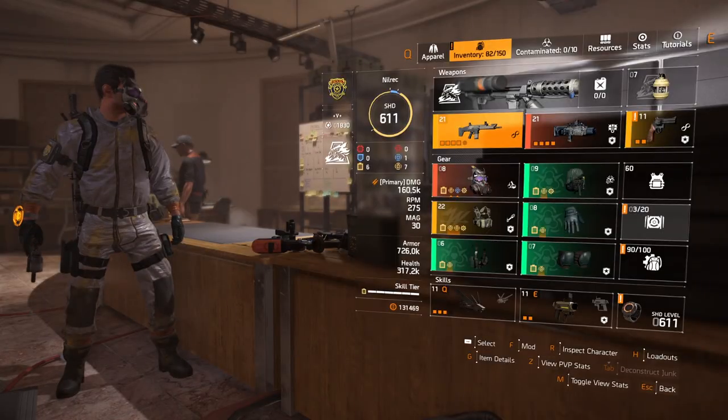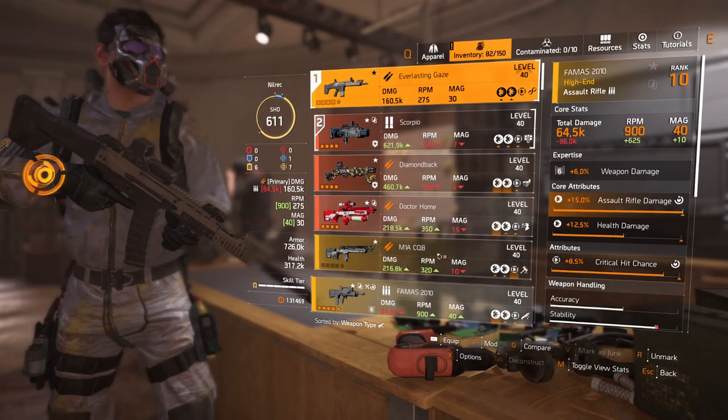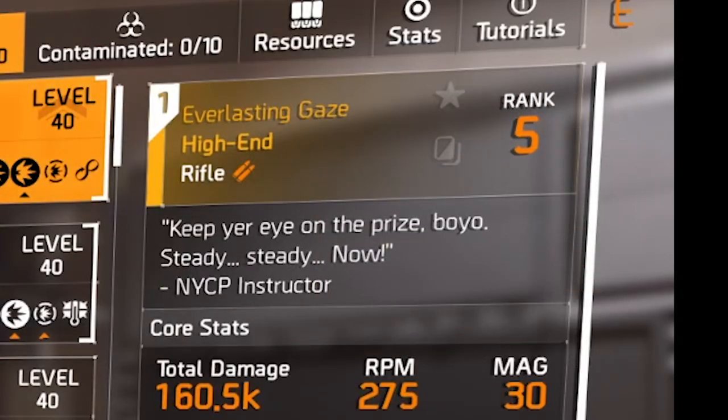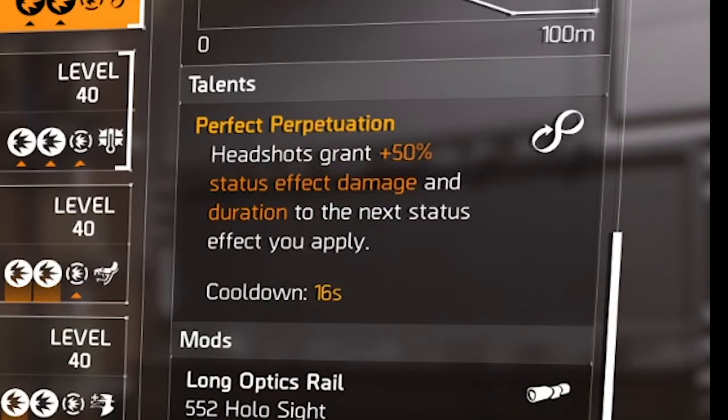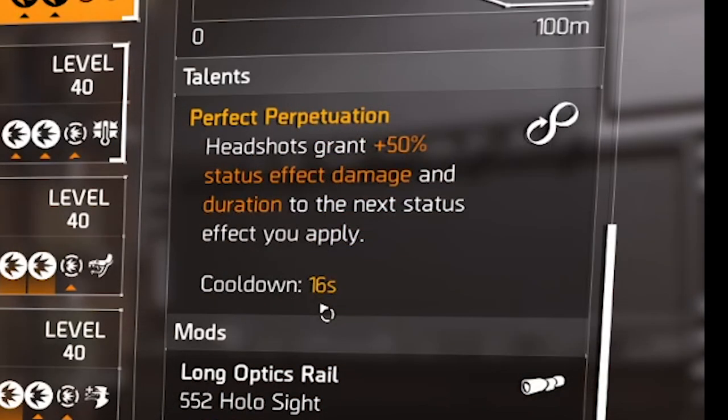For our main weapon I'm using Everlasting Gaze, a named item with the talent Perfect Perpetuation: headshots grant 50 percent status effect damage and duration to the next status effect you apply. The perfect version has a lower cooldown of 16 seconds compared to the normal version which is 20 seconds.